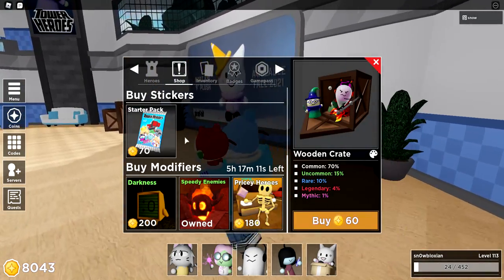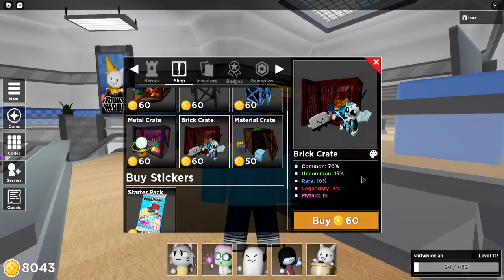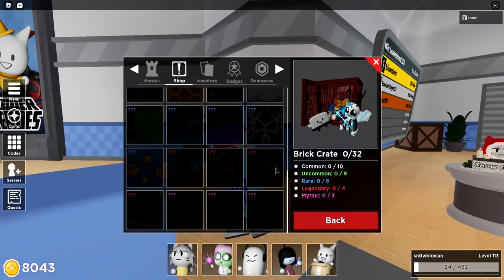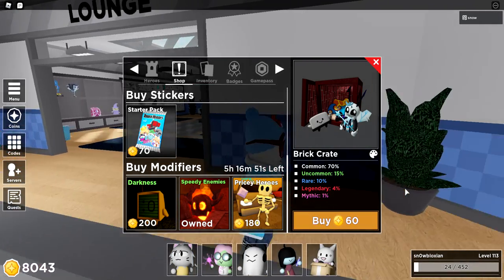I see the shop starter pack brick crate — looks like the chances are a little different. I'm excited, we have a new branch skin! I didn't see that. Well, time to open them.